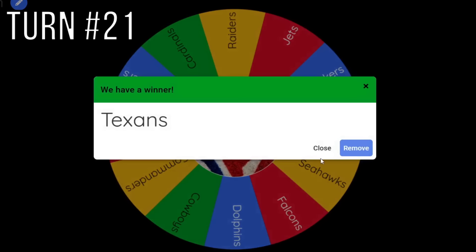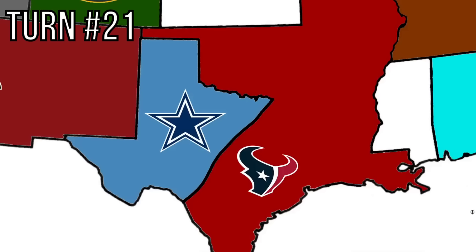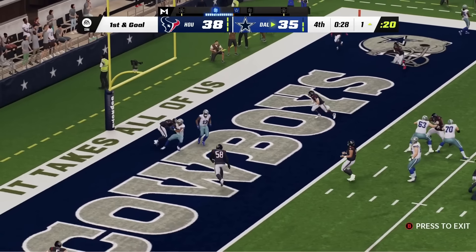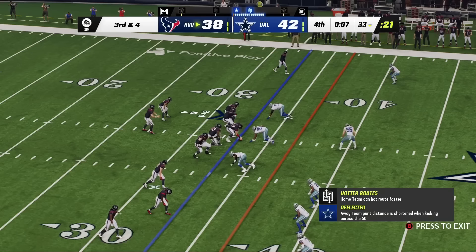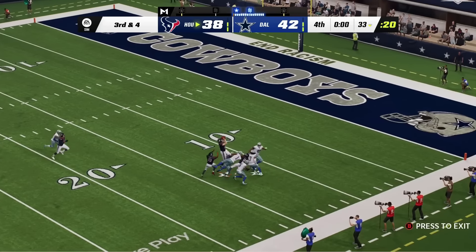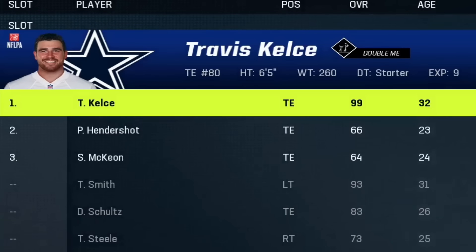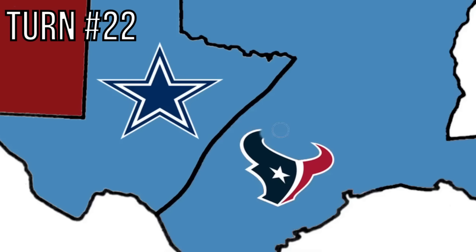The Houston Texans are going toward the heart of Dallas. They're actually up by three, but the Cowboys punch into the end zone. Tony Pollard scores a touchdown putting the Cowboys up four points. Davis Mills' final play on third and four is knocked away. Cowboys win 42-38. The greatest player they can take from the Texans is Travis Kelce — who came from the Saints, who got him from the Chiefs. The Texans are off the map, and Dallas takes over quite a bit of land.